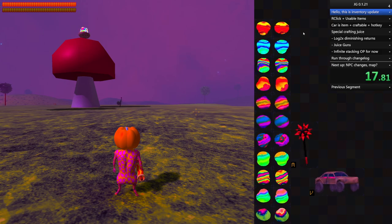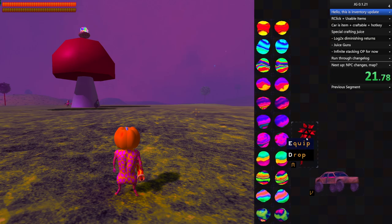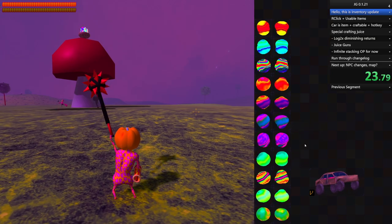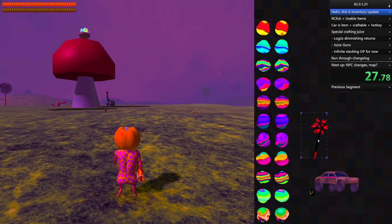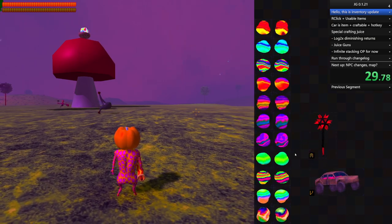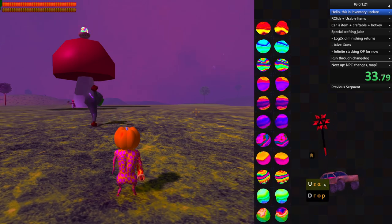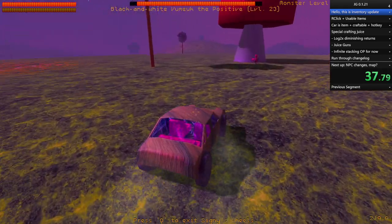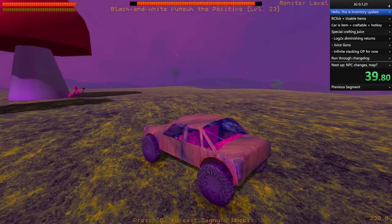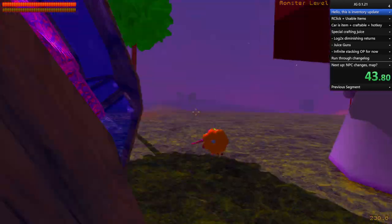I worked on the inventory quite a bit. I really just wanted to add a right-click menu so that we could equip things more easily, but ended up adding usable items instead, such as the car, which is now a usable item. It's also hotkeyable - I've set the hotkey to V, so I can just jump in and out whenever I want.